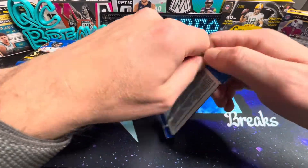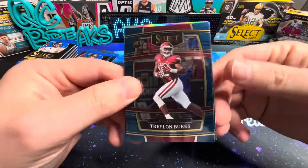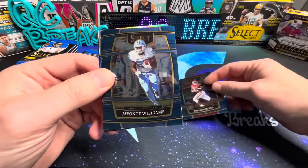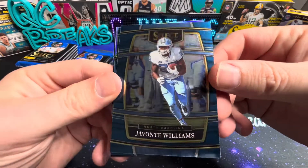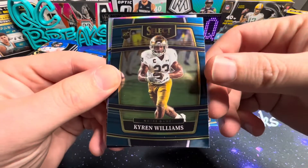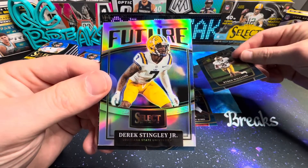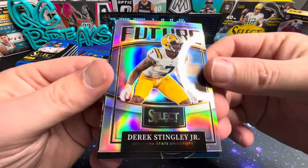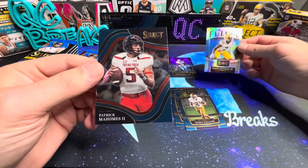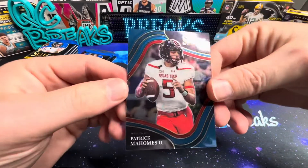First pack here — the Select retail blue is back. There's a Treylon Burks rookie, DeVonta Williams from my Tar Heels — that's pretty cool. A rookie Karon Williams, and we've got a silver Derrick Stingley Jr. And there is a Pat Mahomes on the field level — pretty cool, Texas Tech.